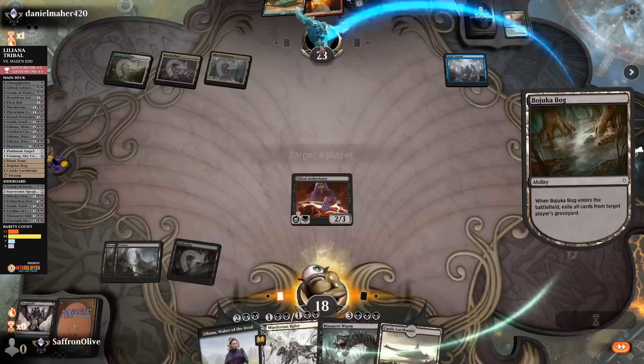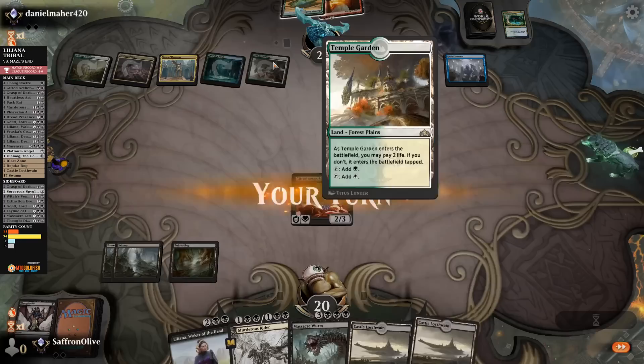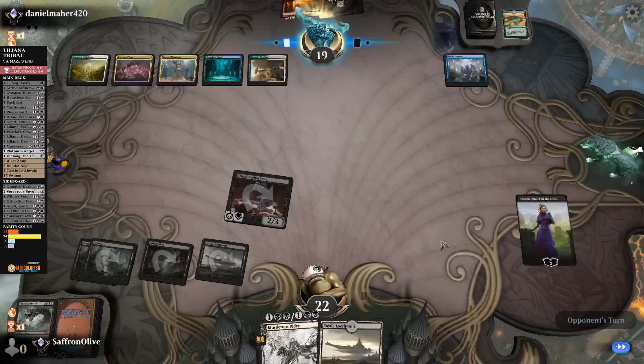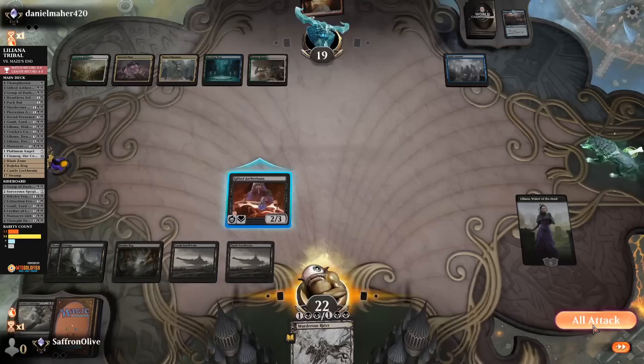Gifted Aetherborn hits our opponent. Opponent Grow Spirals, draws a card — Breeding Pool and Temple Garden. Castle Locthwain, Liliana — take it up, discard Massacre Worm, hit our opponent down to 19. Once opponent finds gates they can snowball with Guild Summit. Take up Liliana, discard Vraska's Contempt, opponent discards Rivulet. Go to combat, hit our opponent down to 17.